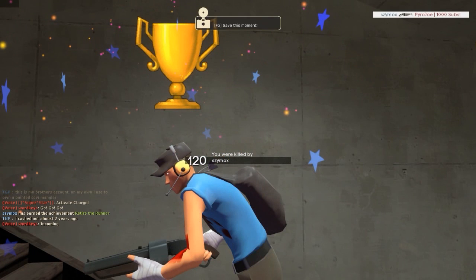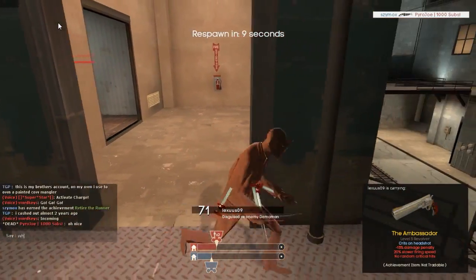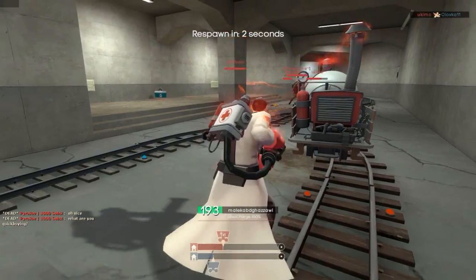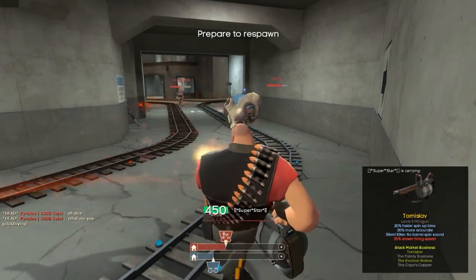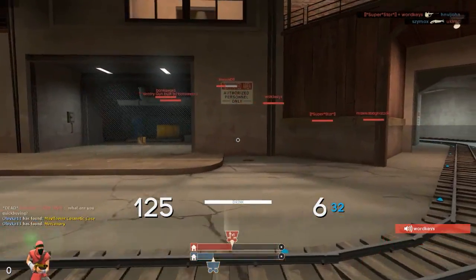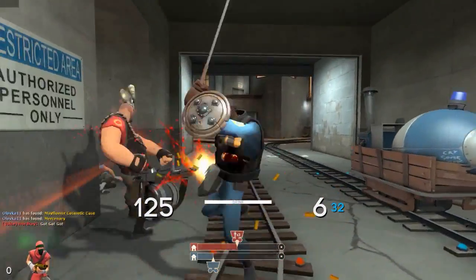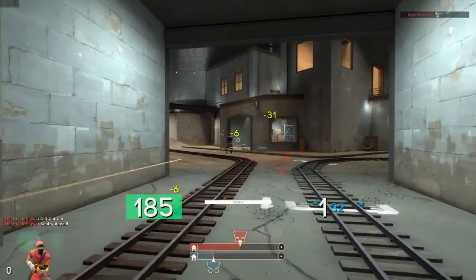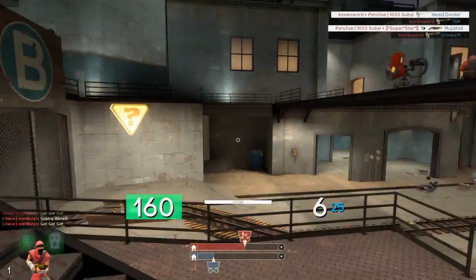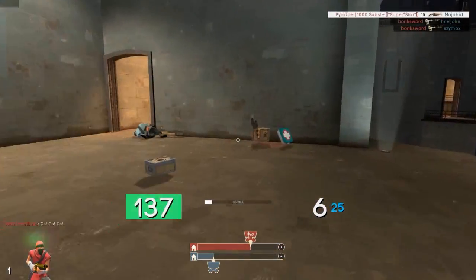Next on the list, actually suggested to me by Spiky Mikey, is to remove the cap of 40 pages for a backpack. The only issue of course is fitting more pages into the HUD, but essentially just making backpacks bigger and removing the item limit of 2,000 items. This makes hat trading and every type of trading easier because there's more room to store refined metal and other items, and you won't have to worry about your backpack becoming full or clogged up.